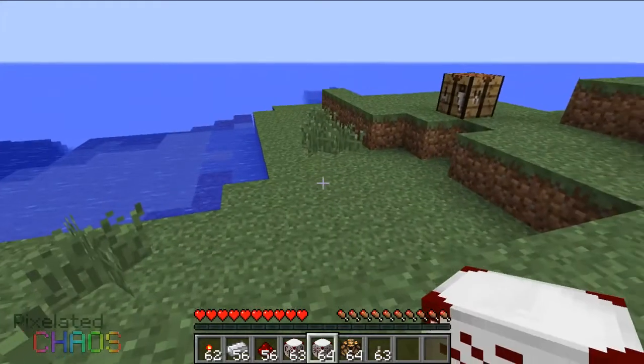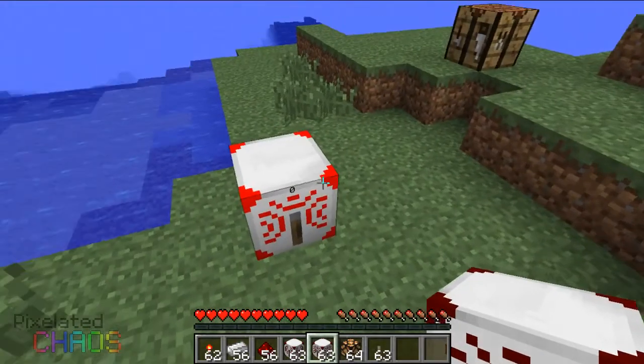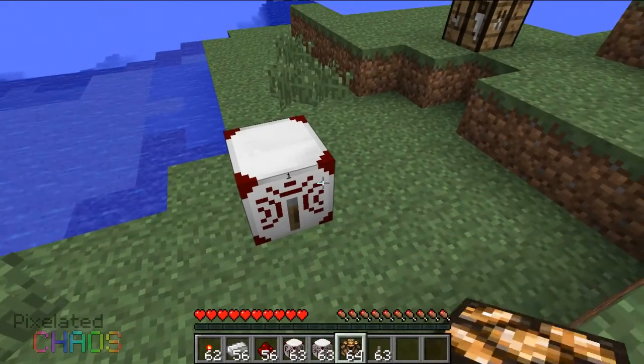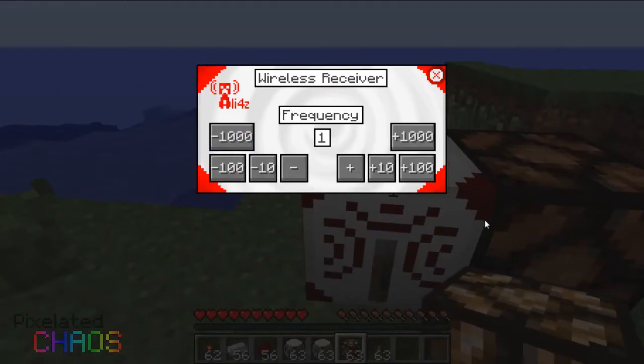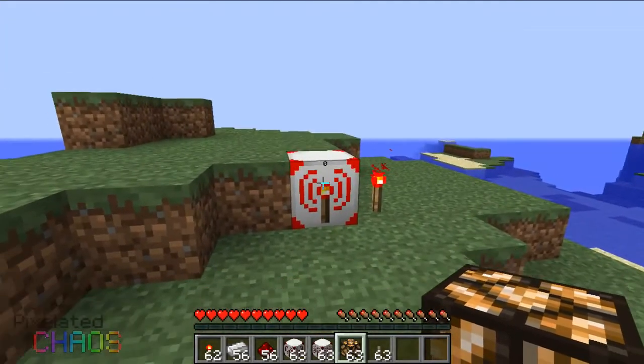Let's place down a receiver — since everything defaults to zero it starts on frequency zero. If we change it to frequency one it will turn off. Let's put a redstone lamp beside it, then go back to the transmitter and change it to frequency one and see what happens.